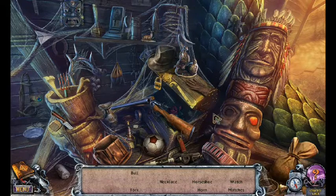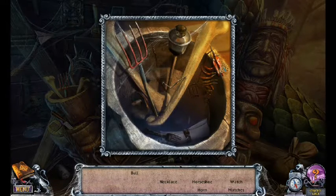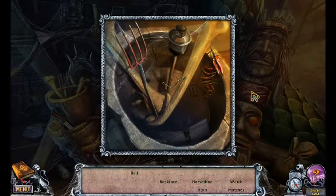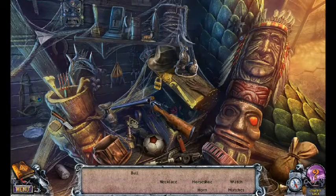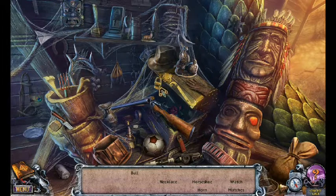A necklace! I don't see any necklace anywhere. Let me have a look in here. No necklace. No bell in here. There's a fork in here though. There's no matches — I see matches somewhere, I believe. I don't know. I didn't know you could do that. That's new to me. That is weird.